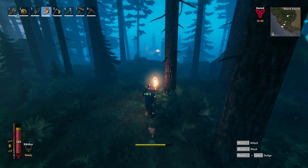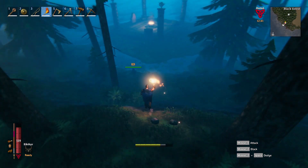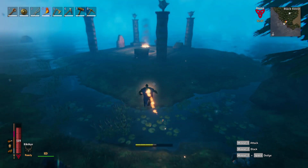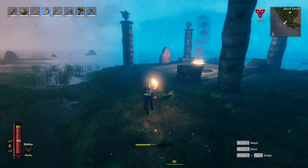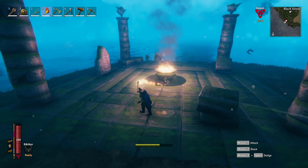Hello, this is Ederdamage and welcome back to the channel. In this Valheim video, I want to show the second boss in the game called the Elder. This boss is found in the Black Forest and can be summoned at the altar using three ancient seeds that you find from destroying spawners throughout the Black Forest and other areas as well.